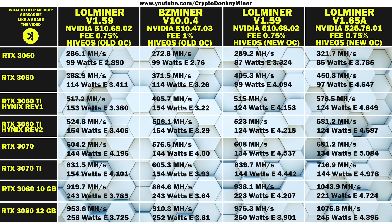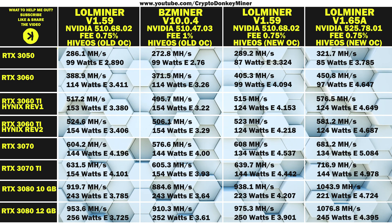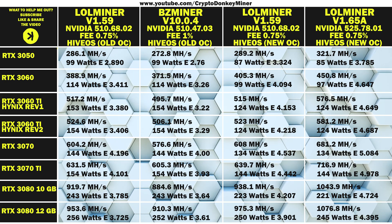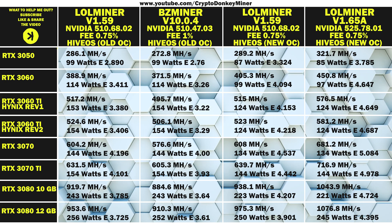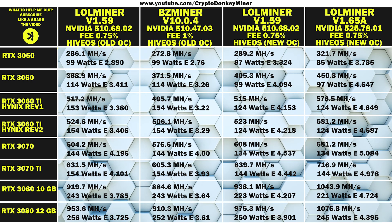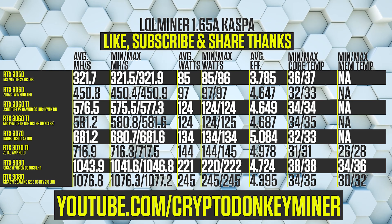The RTX 3060 is getting around 45 MHz per second more at 2 watts less. That is pretty fantastic. And even the card that can rival the RTX 4090 — the RTX 3050 — has actually increased to something that doesn't suck totally. Well, it's still pretty bad, but it is an improvement.